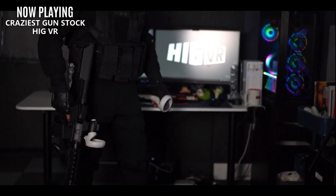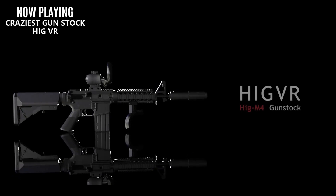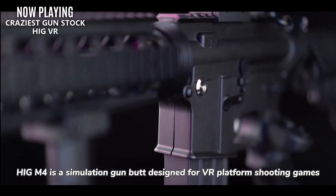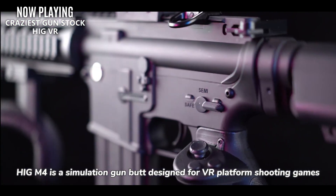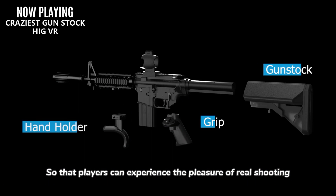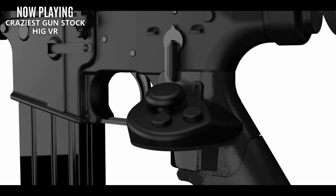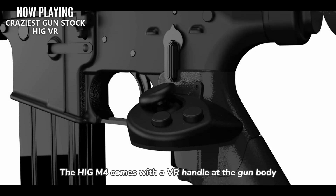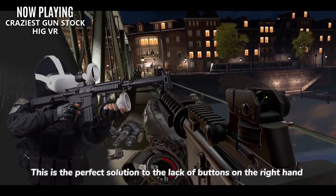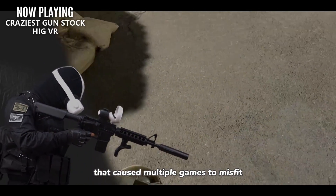First up is the HIG VR, which is the craziest gunstock I have ever seen — it's much more than your typical arm-stabilizing device. The HIG VR is an M4 carbine replica with a built-in controller, haptic feedback for recoil, and is fully adjustable. The most impressive feature is that built-in controller grip — you slap the right-hand controller to the top of the gun, and they have built-in software that automatically compensates the controller offset and relocates the controls to the grip of the gun. It's an excellent design, but it's more complicated and requires a software solution, so we may run into compatibility issues.